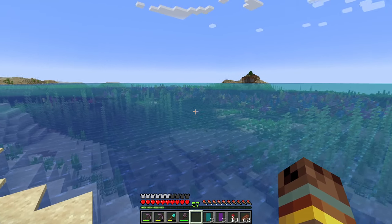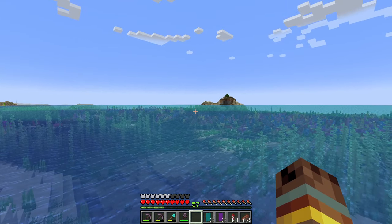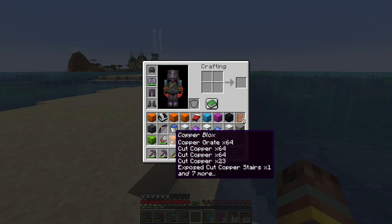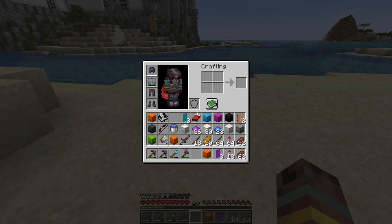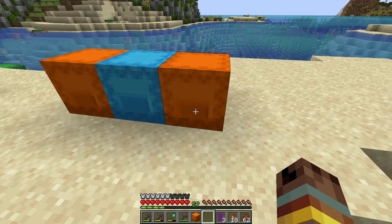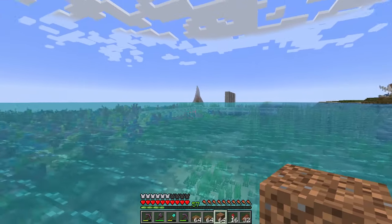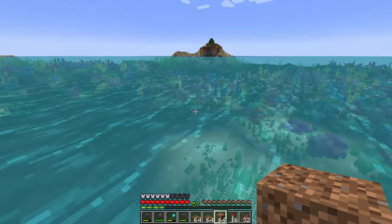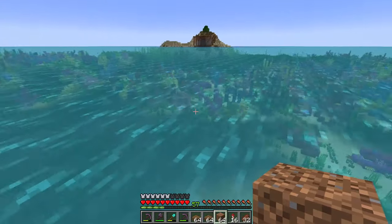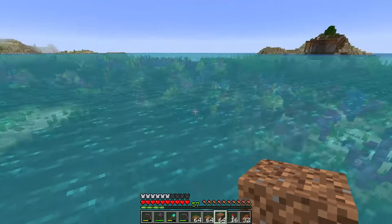I've decided I am going to put him right in this area over here, and that will all make sense because there's going to be lots of boats in this area — this is just the first one we're going to build. I've decided somewhere right where this transition of water is, is going to be it. We're going to make this today out of spruce wood and warped planks — that's going to be one of our main blocks. I don't want to be too close to the shore, and I have to keep in mind we have this underwater lab that we're building. I think somewhere around right here is good.